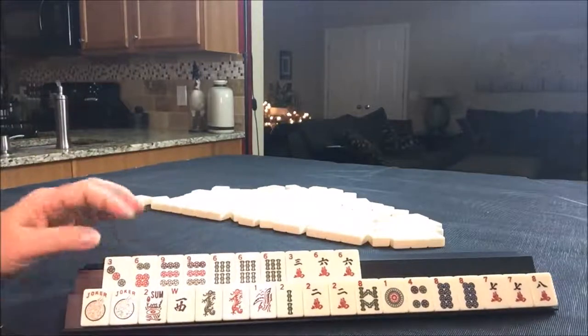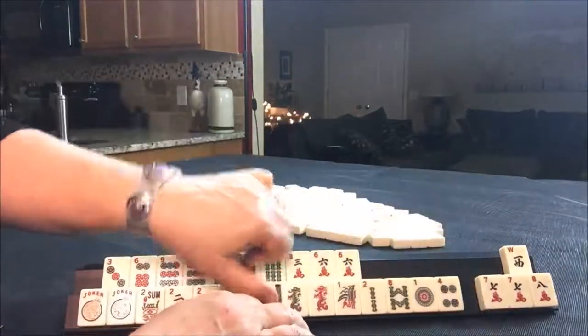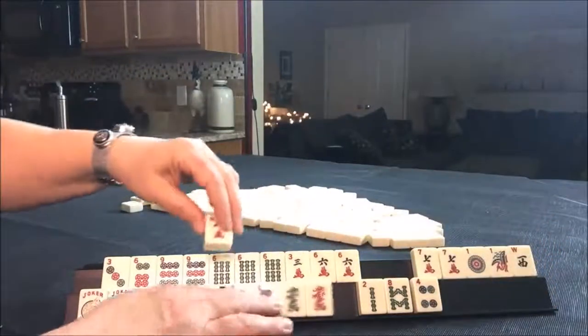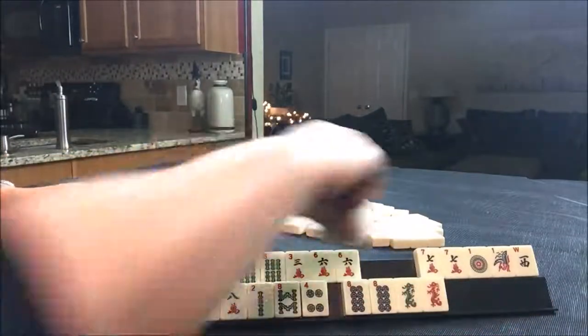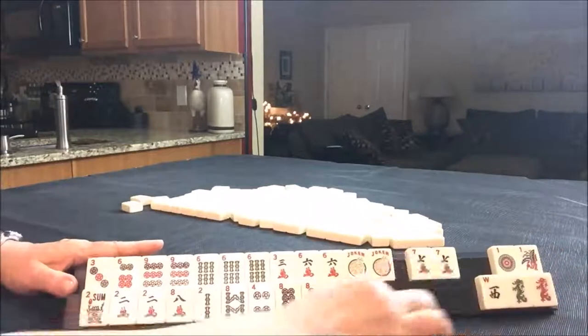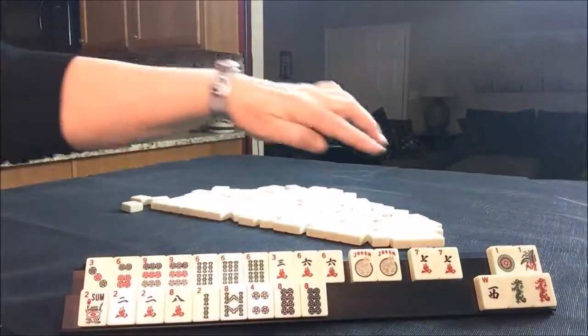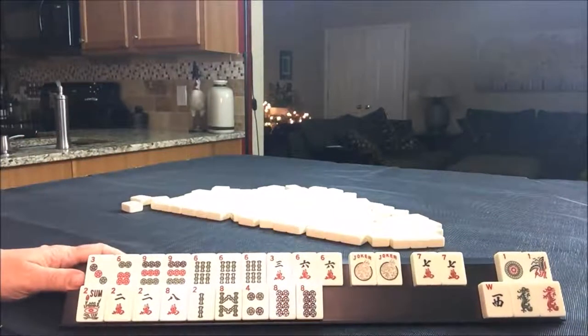That's a pretty good start. For what's left over, if we could leverage the 2 and the 8 — a 2, 4, 6, 8 hand. Let's pull up all the evens. Maybe we could do the 2, 4, 6, 8 pair hand. I think that's what I would do: 3, 6, 9 and 2, 4, 6, 8 pair hand — five discards with joker bait. That is a pretty strong plan for these tiles in my opinion.